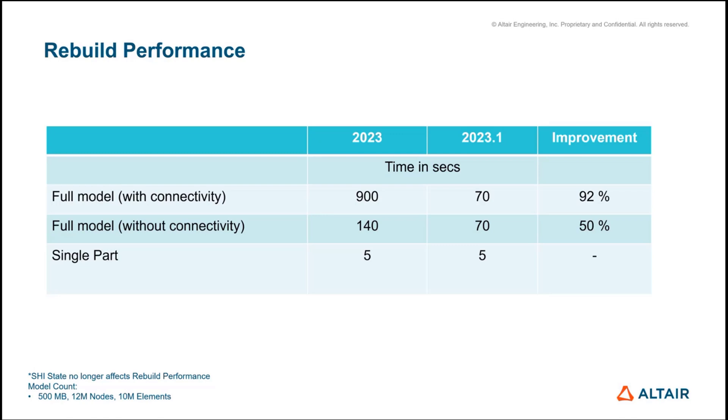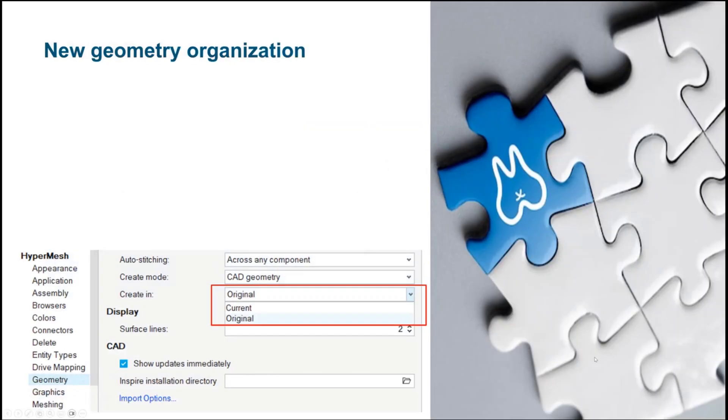Reasonably sized models should see significantly better performance improvements. We've also remapped shortcuts for 23.1 — what used to take you to smooth should now take you to rebuild, and what used to take you to the general 2D measure will now take you to batch pressure. This is done to ensure customers get the best results rather than following legacy workflows carried for many years. On that, I'll hand over to Salim.